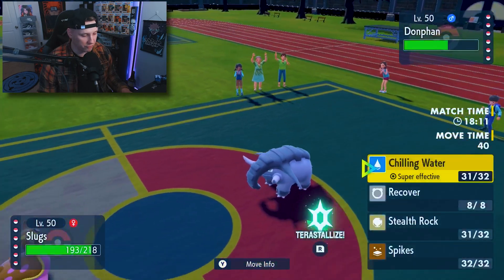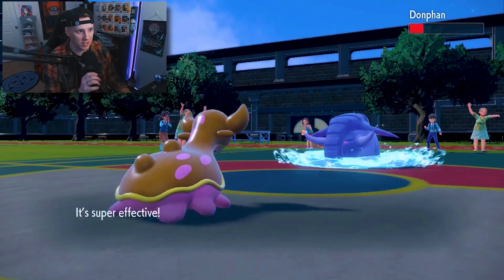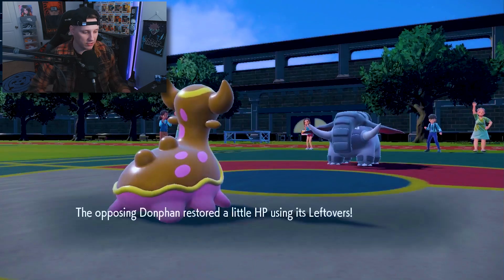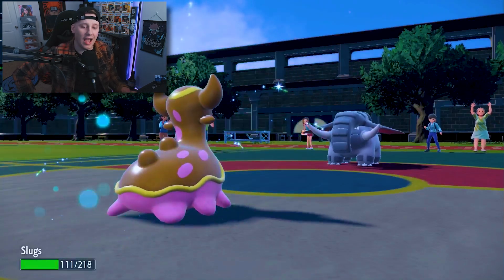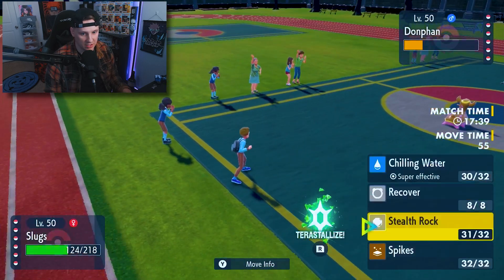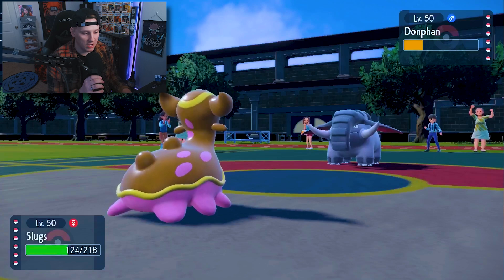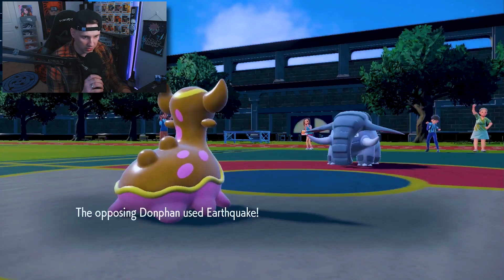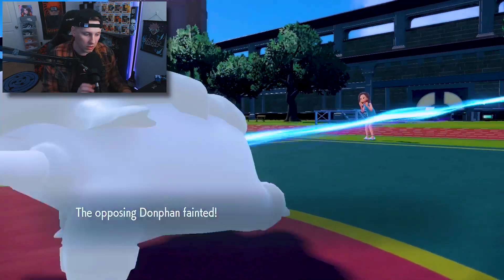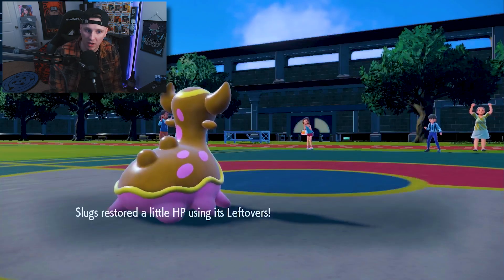See, if we keep hitting him with these Chilling Waters, we're fantastic right now. I'm just going to keep going for Chilling Water. He is going to Earthquake here — that does a decent chunk. But the good thing is we can get a Recover off because the next one's not going to do a lot. He doesn't really have a lot to switch in on. Do I kill here? I could kill it here or I can get my Stealth Rocks up, but I feel like it's not really going to help me out. Let's go for a Chilling Water and take this thing out. He's actually just going to stay in. So he's going to just preserve this thing. That is fine.